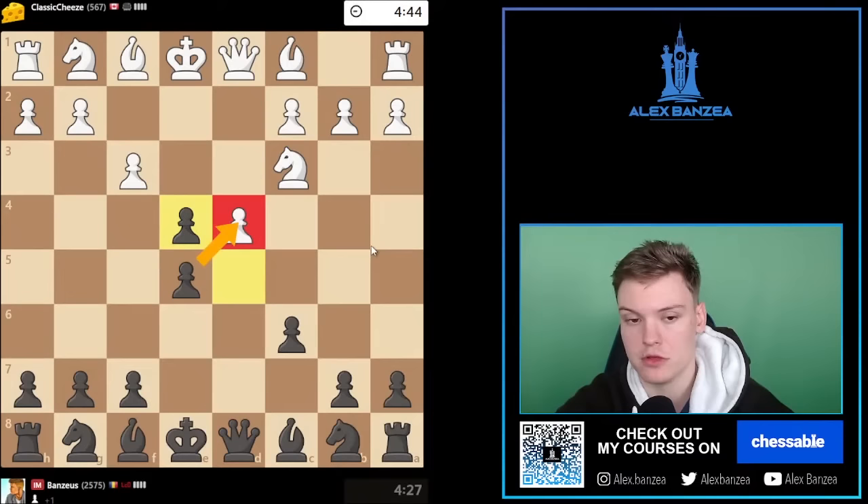If they go E takes D, there is Queen H4 — we pick up on D4 and that should be at least equal. Taking with a pawn — looks like we have a little bit of a leading development as well. Expecting D takes C6, I'm going to be taking with a knight. We see Bishop F4 by opponent developing. I'm going to take on D5 — it's not the best pawn of all time, but it's a pawn at the end of the day. If we can play Knight C6 I'm going to be quite happy, because I don't think he has an easy way to regain that pawn.